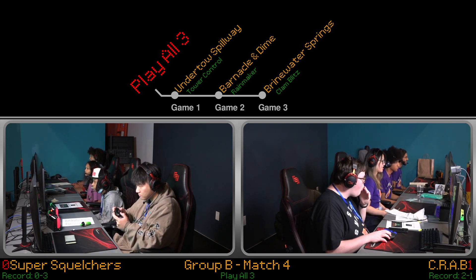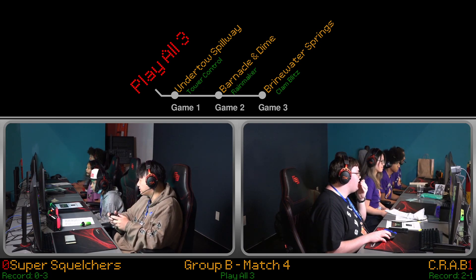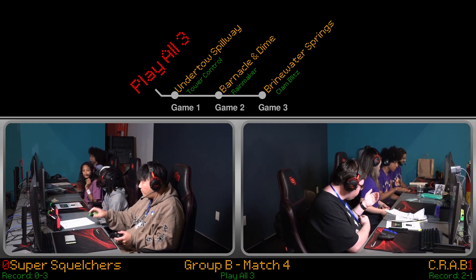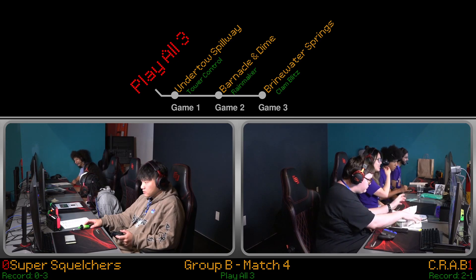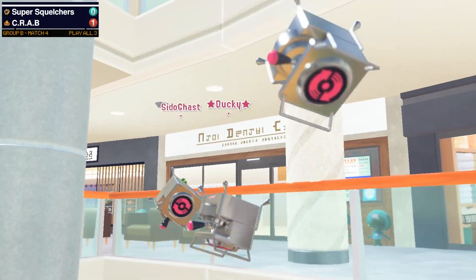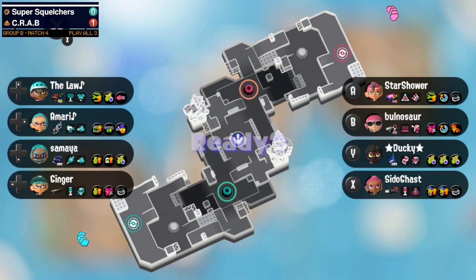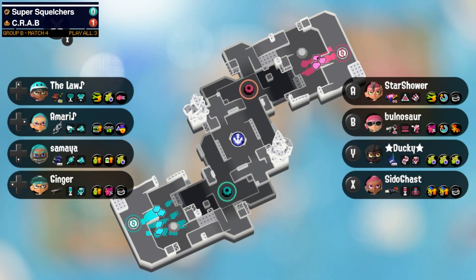For Barnacle and Diamond Rainmaker though — this is a very snowball-y map, so we will see what happens. I am wishing both teams the best of luck. Perhaps Super Spectrum brings out more paint. Crab's been chanting — if you are loud against the other team, that is a good distraction and you can make them throw themselves off. For Crab, we still don't see a Crab on Diamond.